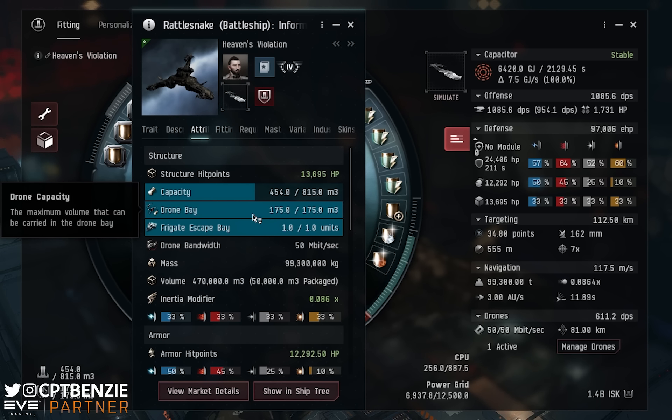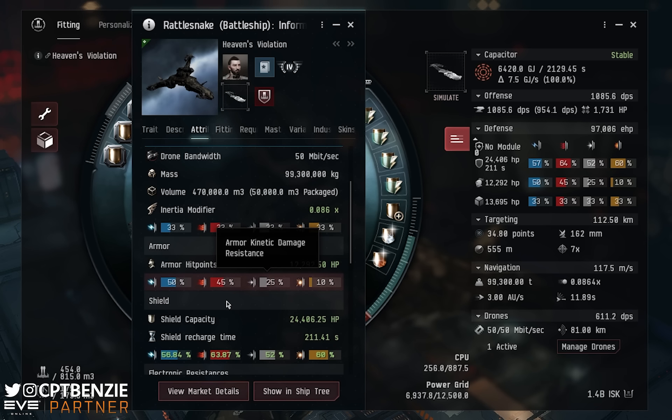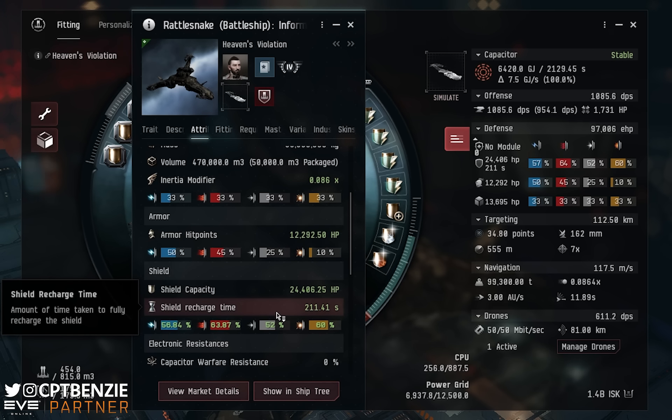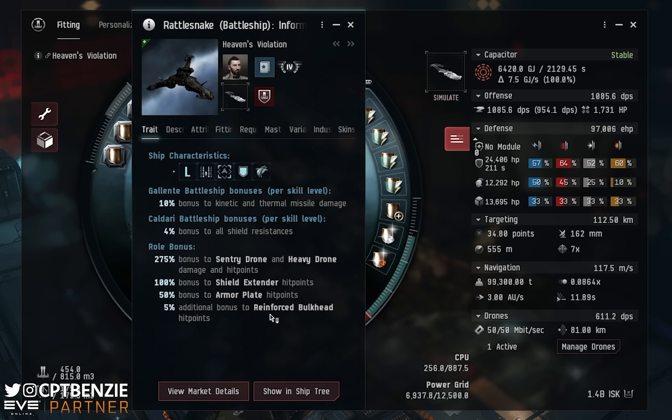This is definitely a shield tank when we look at its stats. The shields are significantly higher capacity with more resistances across the board than the armor or structure — not to say it's got low armor or structure, they're just literally half the size of the shield. We're looking at nearly 25,000 hit points on the shield, whereas it's only 12,000 to 13,000 on the armor and structure.